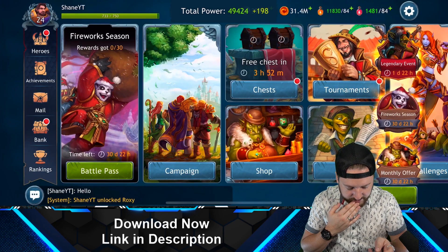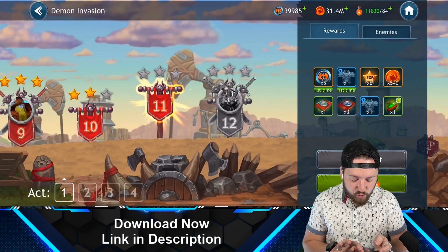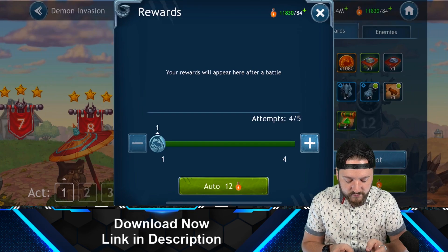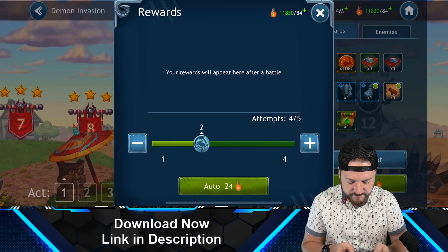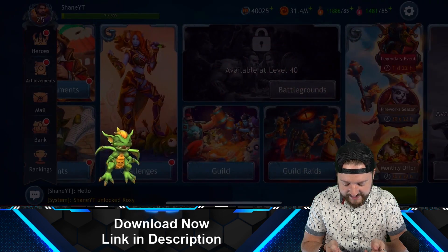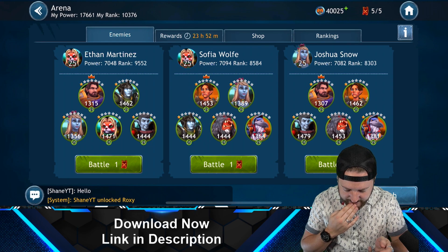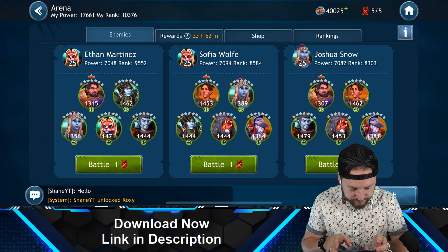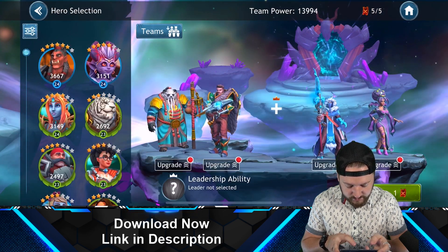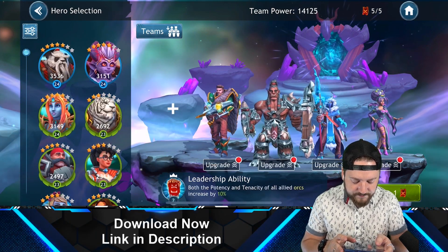When you've already three-starred a campaign mission, you can go back and instant-loot it — basically completing it without having to replay it manually. We hit level 25 — and the arena just unlocked! Let's battle. I'll choose Joshua Snow as my opponent. I'll set the healer as part of the team. The tank has a leader ability that boosts allied orcs, but since I don't have any other orcs on my team it would be wasted, so I'll use a different leader.